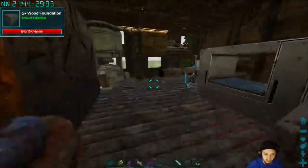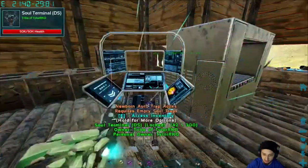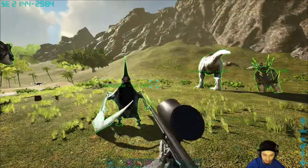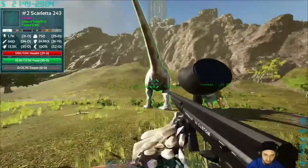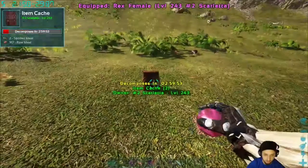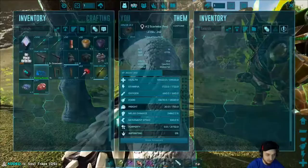Right here we added a new mod — this is the Dino Storage mod. Basically you get these little orbs, like Pokéballs almost, and there's like a little paintball gun that shoots these little orbs and you can pick up the dinos and it puts them as an item so you can store them and carry them a lot easier. It's very similar to a cryopod but it doesn't have any sort of debuff.